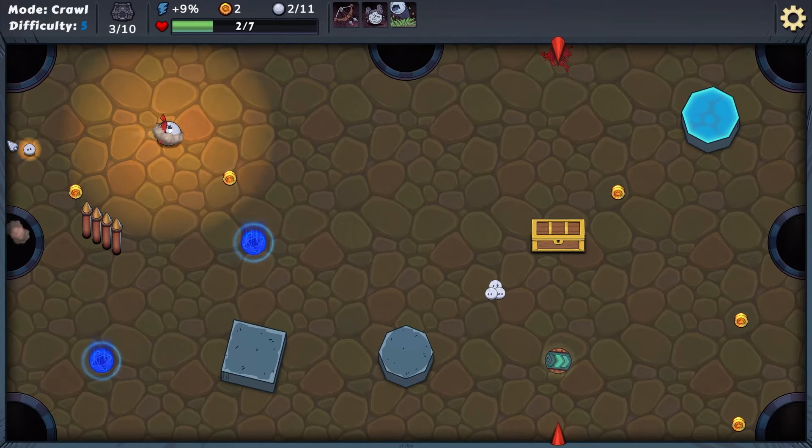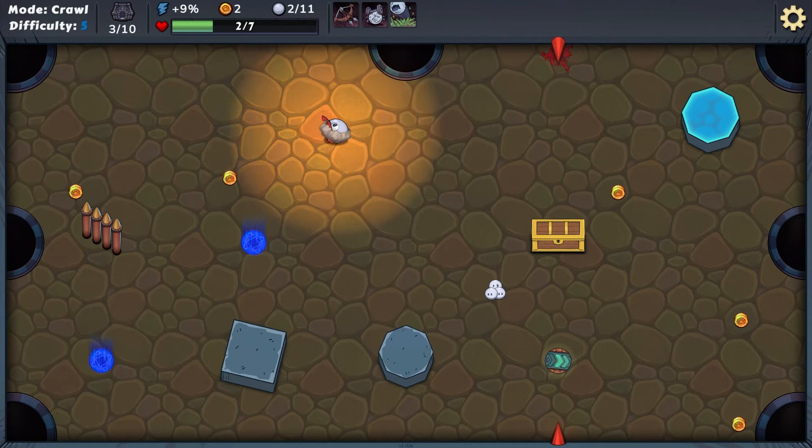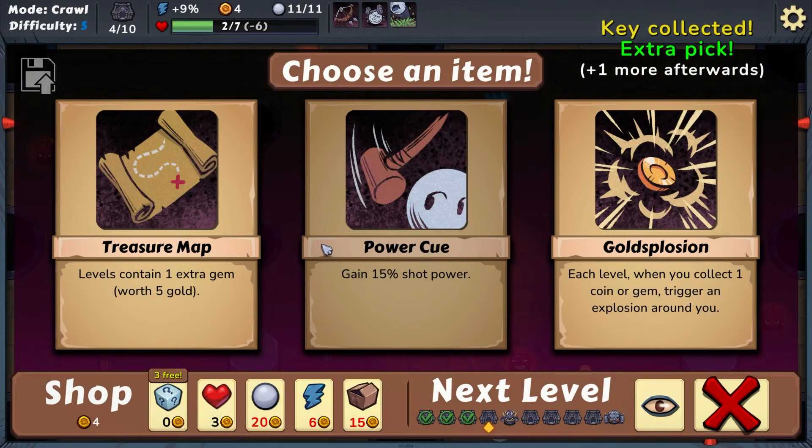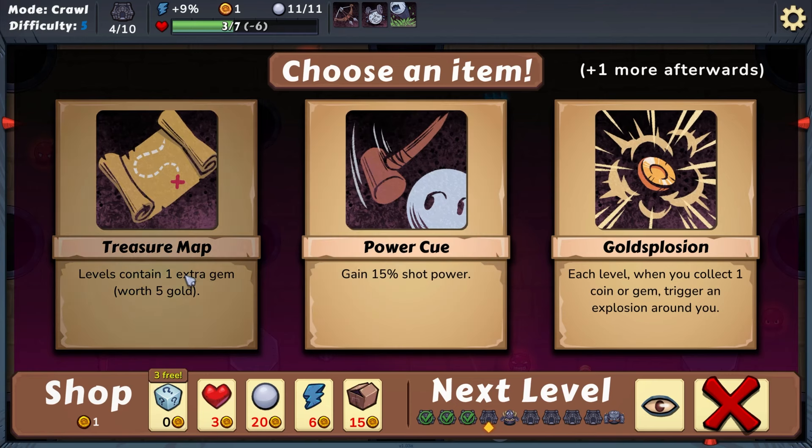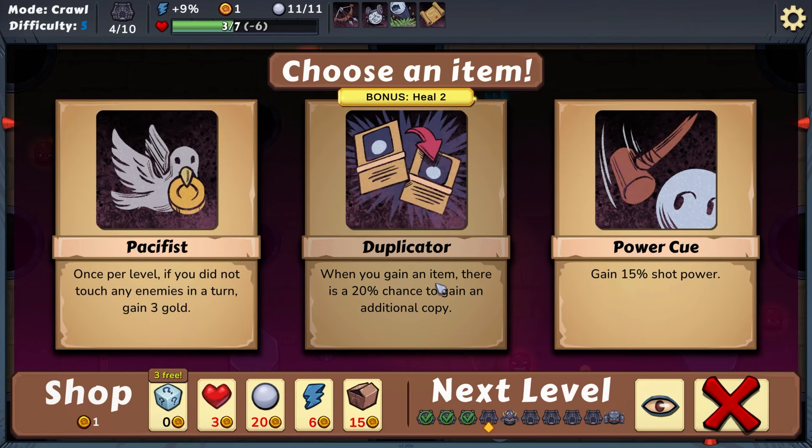Let's finish it off — beautiful run! These just shoot out in a random direction. All clear and feeling fresh. Let's heal up — we didn't get enough coins that run. Each level when you collect one coin or gem, trigger an explosion around you — power Q could be good. Extra gem might be best for us, so let's do that. We get an item — bonus is heal two. When you get an item, there's a 20% chance to gain an additional copy. We're just gonna grab that.